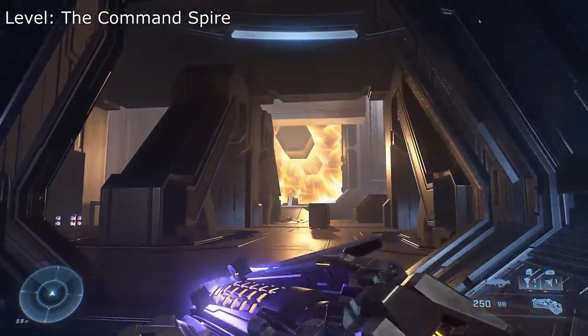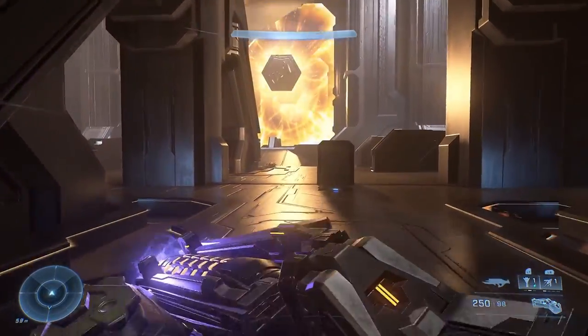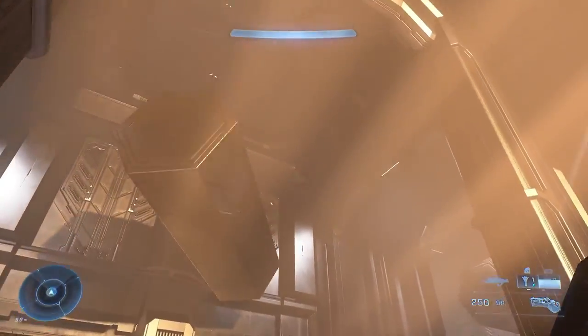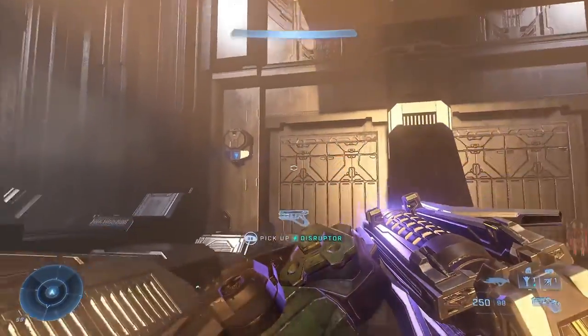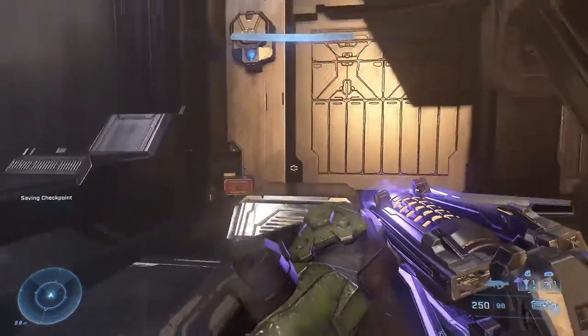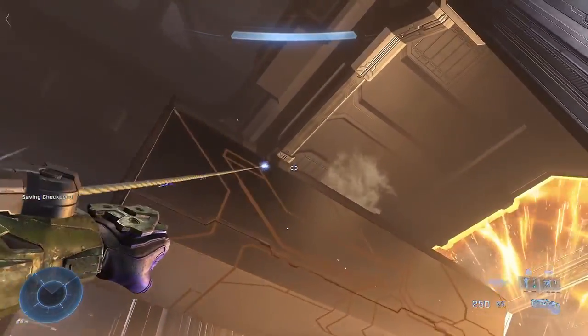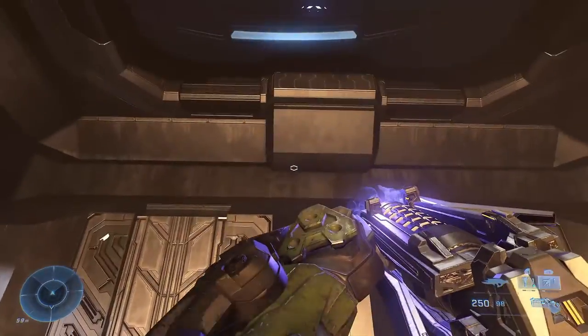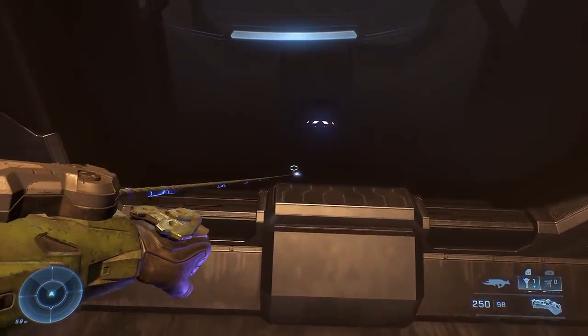On the level Command Spire, you'll reach a big room where hexagon pillars are floating through the room. Go straight ahead following the pillars until they turn to the right. Just above them will be a ledge. As they turn right, you want to reach the ledge by grappling onto the pillar as it turns. Then jump and grapple again onto the ledge.